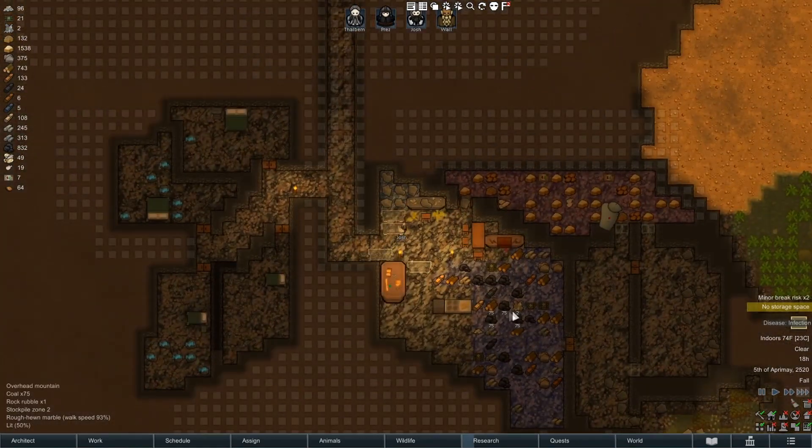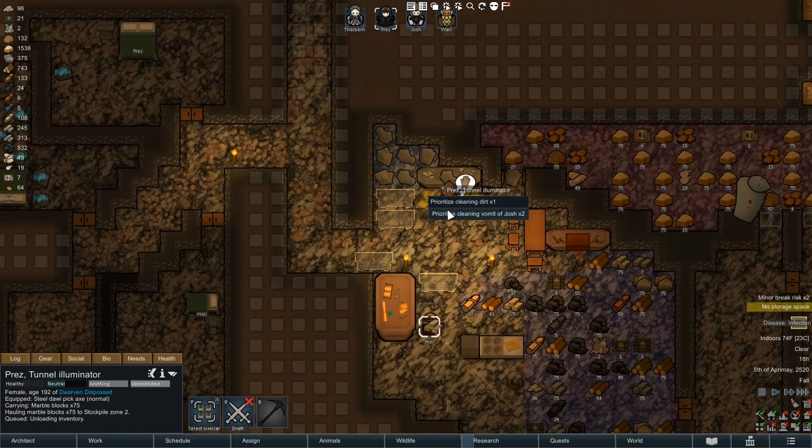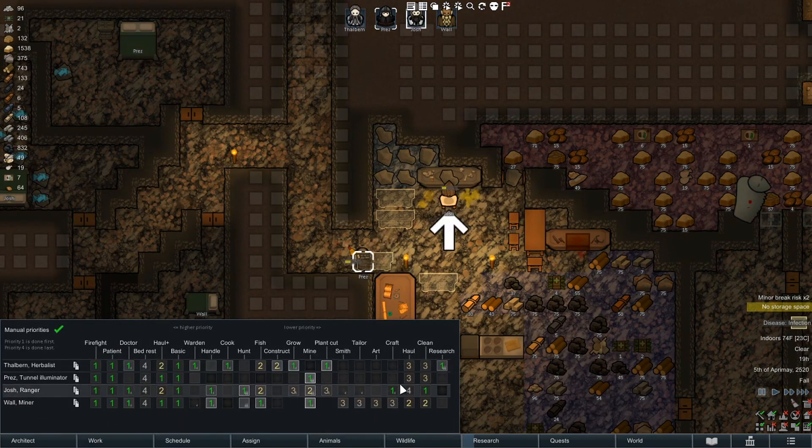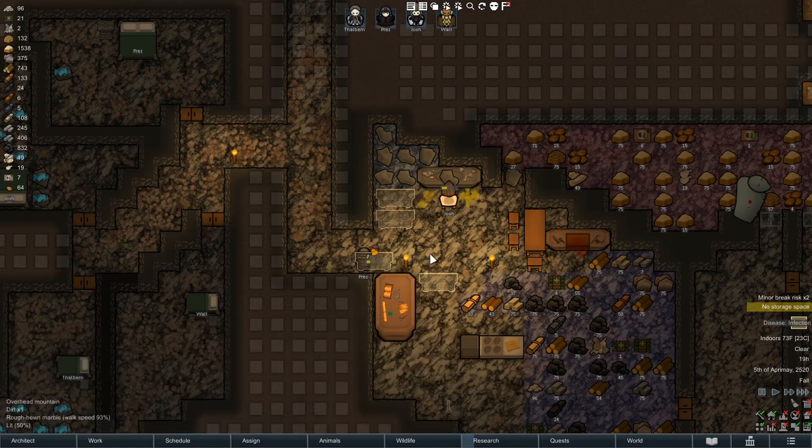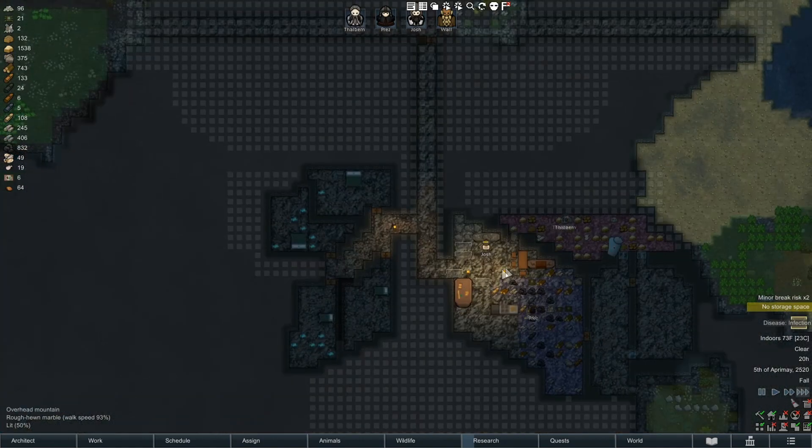All right, now what were we doing? Come on - you're not gonna haul Prez. That'll get everything clean. Let's make sure I set up our cleaning zone properly with clean. There you go - that should do the job, that'll get everything nice and tidy. We have visitors with no doubt stuff to trade, so I have to run Thawburn all the way back out there.